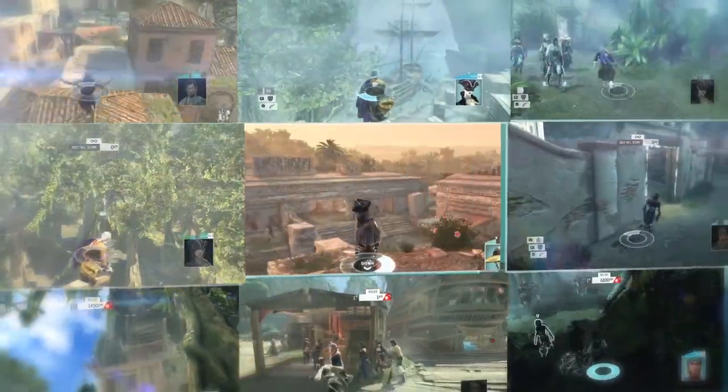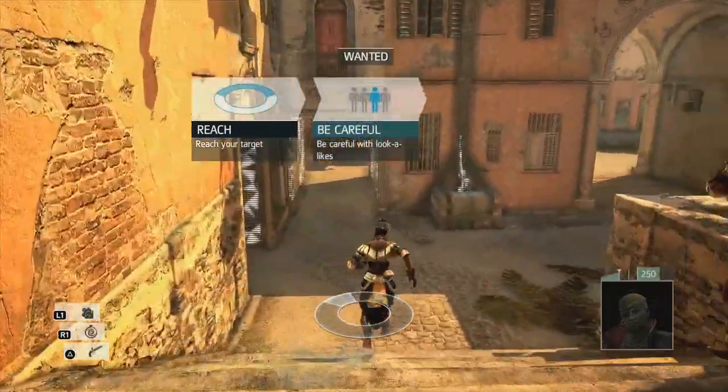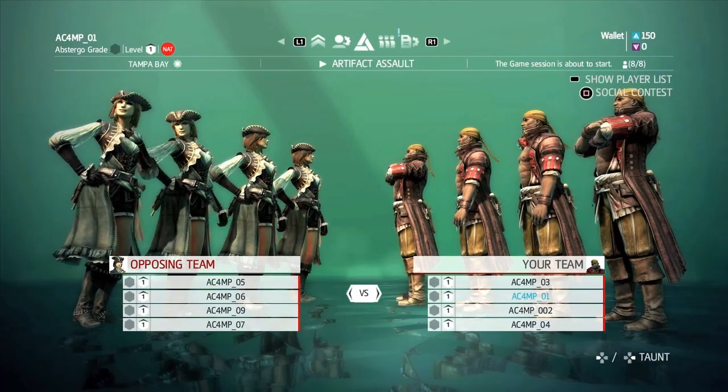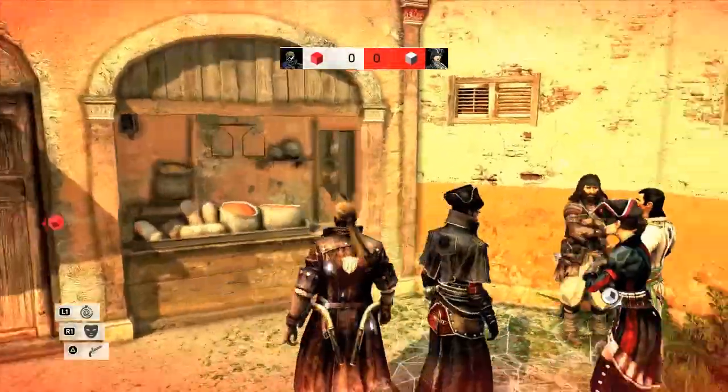Want to work for Abstergo Entertainment, where we take fun as seriously as corporate ethics? Of course you do! Try out Game Lab, a tool we use in the studio to create new modes for multiplayer. You can challenge your friends to try them out, and we'll also regularly highlight the best of the best from the public queue.